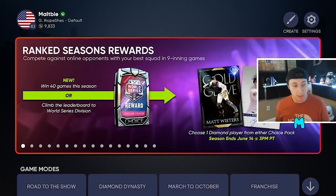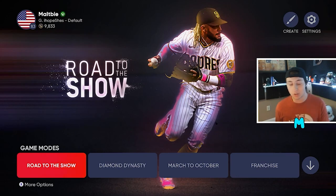Now go to Road to the Show and start a new My Player. When you get to a Road to the Show series, listen carefully: it's going to ask what team you want to play on. If you used Chris's roster, choose the Colorado Rockies. If you used DJ CXX4, choose the Detroit Tigers. Load it up and go into your game.